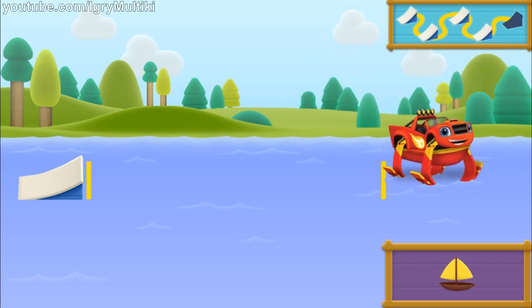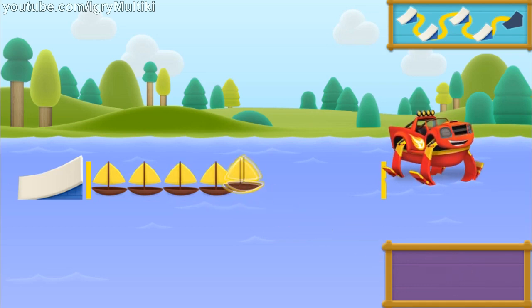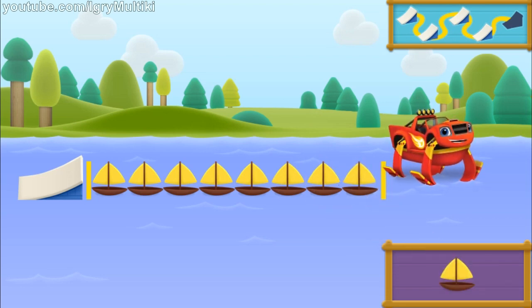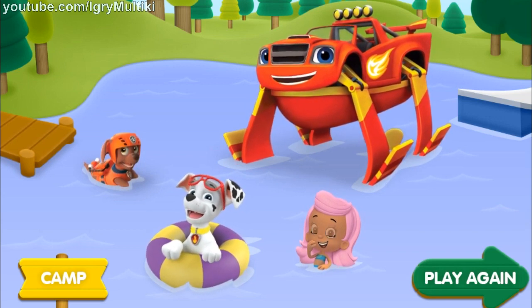Let's measure our jump using sailboats. One, two, three, four, five, six, seven, eight. How many objects did you place? Great measuring — our jump was eight sailboats long. Awesome measuring! That's it — we jumped all the ramps! Woo-hoo! I got a ton of air, and you helped me figure out how far I jumped. Good job!